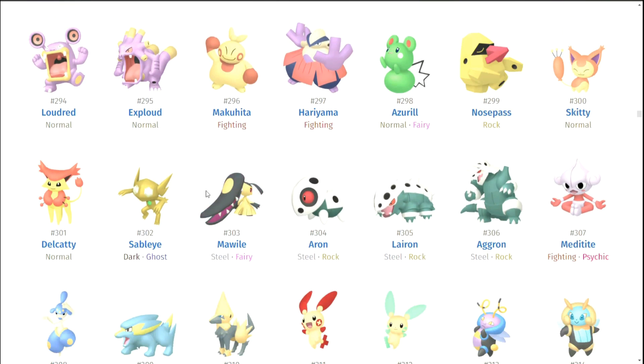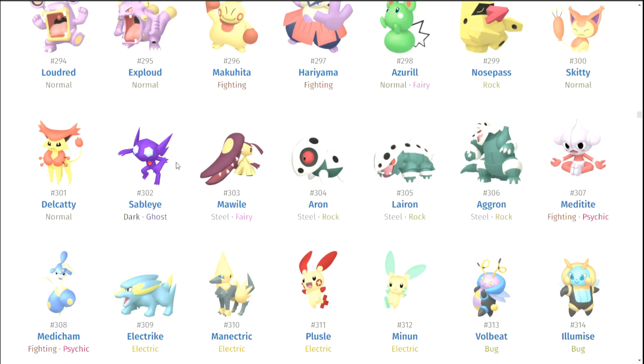Skitty and Delcatty. Sableye — Sableye doesn't look that amazing on paper, it just kind of turns gold. But here's what I love: Sableye's gems are red and blue in its regular form, kind of like a ruby and a sapphire. In its shiny form, the gem turns green — emphasizing emerald. I think that's really cool, that was a really cool idea.